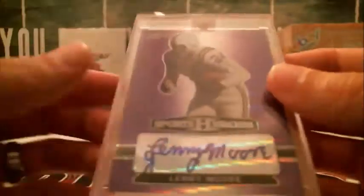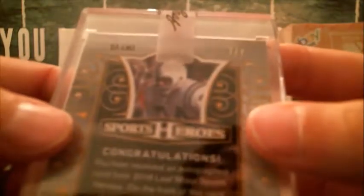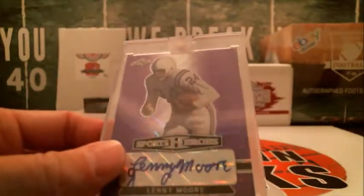Next up, we've got a Lenny Moore Sports Heroes for the Colts. It's going to be 7 out of 7. And I see some gold back here behind. This next one's going to be pretty nasty. Last name M on that one will be Brian W.